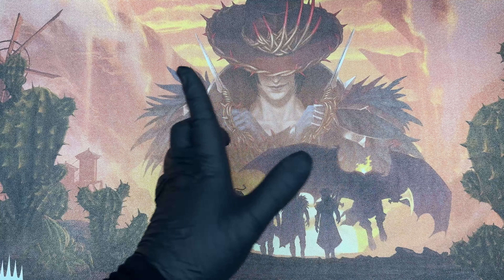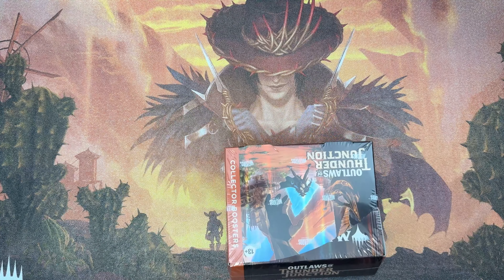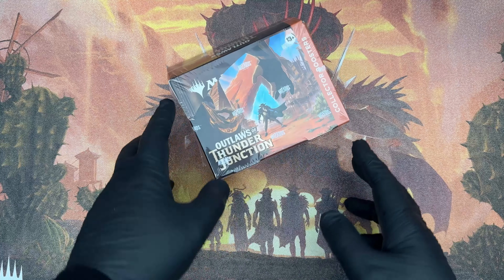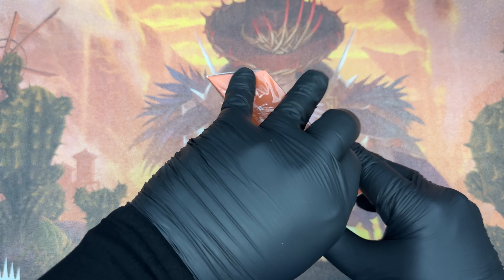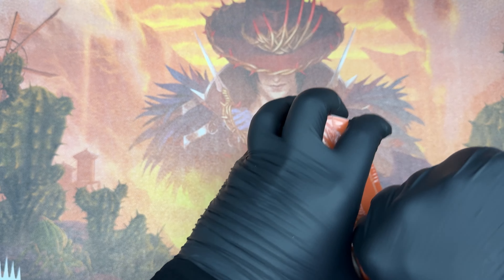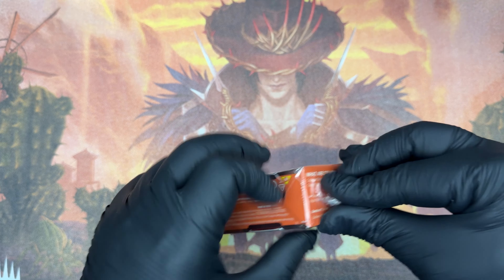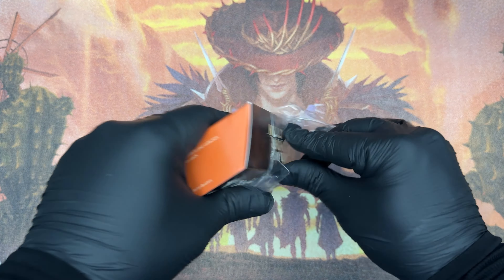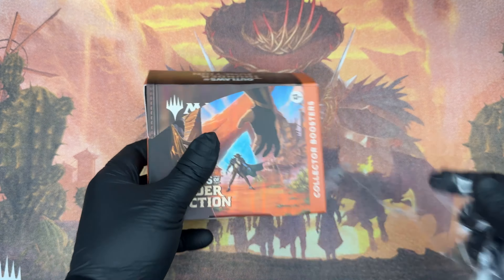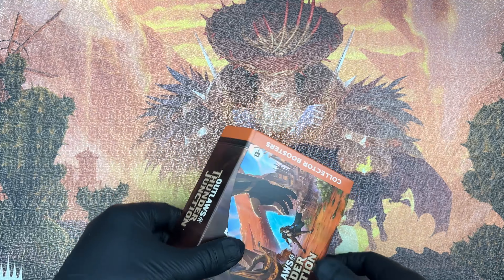Hello everyone and welcome back to Packs and Recreation Cowboys Edition. Today we continue the saga with another Collector Booster Box from Outlaws at Thunder Junction. As promised on previous episodes of Packs and Recreation, we said that the next time we open a Collector Booster Box, we will talk about the story of Outlaws at Thunder Junction.